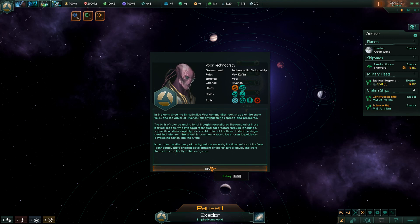Vuer Technocracy. This is a race which comes with the Humanoids Cosmetic DLC that adds humanoid portraits and some other ships and things like that. In the aeons since the first primitive Vuer communities took shape in the snowfields and ice caves of High Varyon, our civilization has spread and prospered. The birth of science and rational thought necessitated the removal of those political leaders who impeded technological progress through ignorance, superstition, sheer stupidity, or a combination of all three.